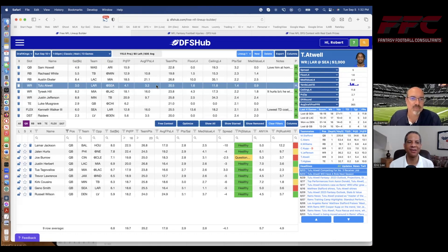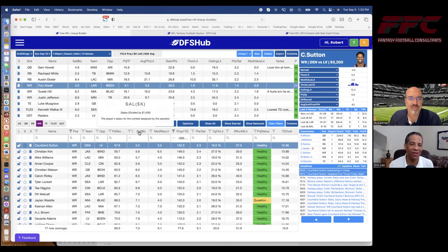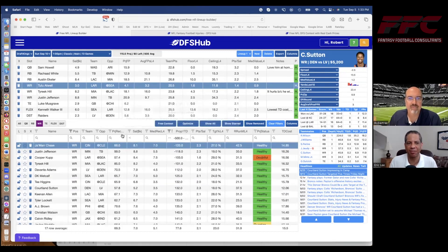Just a quick shout out: if Cooper Kupp plays or you're not comfortable with Atwell, there are other DraftKings $3,000 guys I like. I like Jaden Reed in Green Bay as long as Romeo Dobbs is out. I also like Marvin Mims in Denver as long as Jerry Jeudy — which I'm almost sure will be out. Those are some intriguing picks at the exact same $3,000 price, so it's easy to swap them based on news.